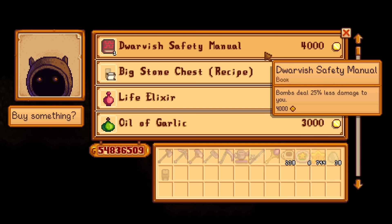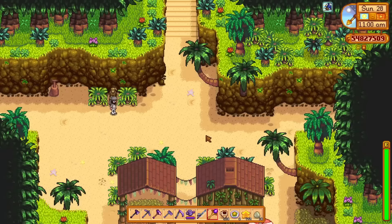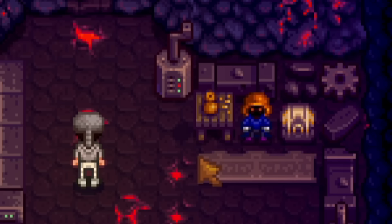The next one is from the Dwarf, and this book is called the Dwarvish Safety Manual. This costs 4,000 gold, and when you read it, bombs now deal 25% less damage to you. So if you're one of those people who like going in the Skull Cavern or mines just spamming loads of bombs everywhere but hurting yourself quite a lot, this is going to help with that.